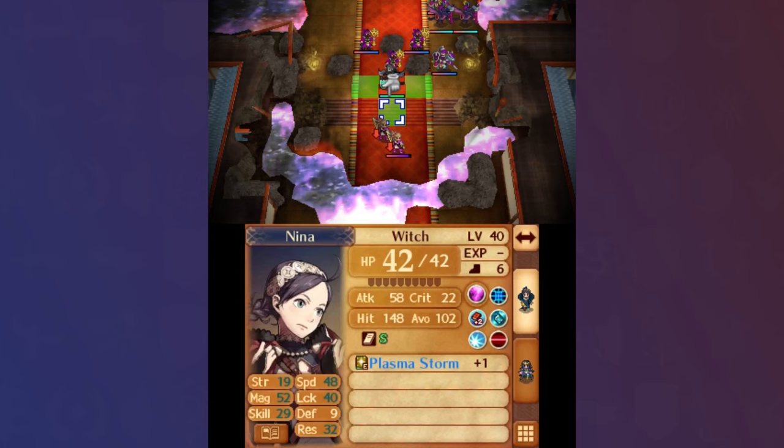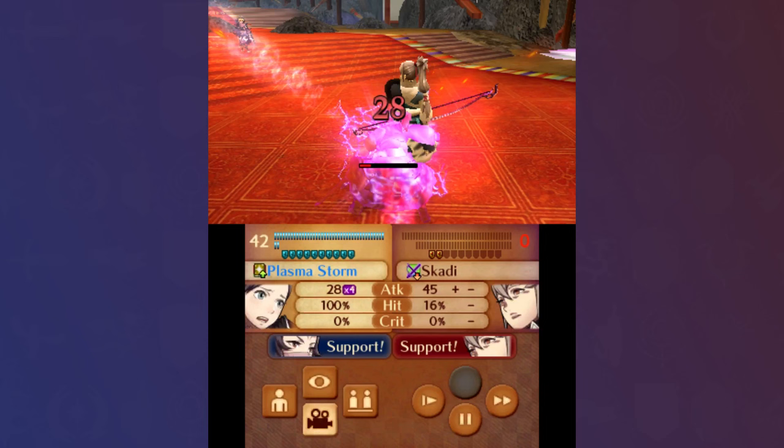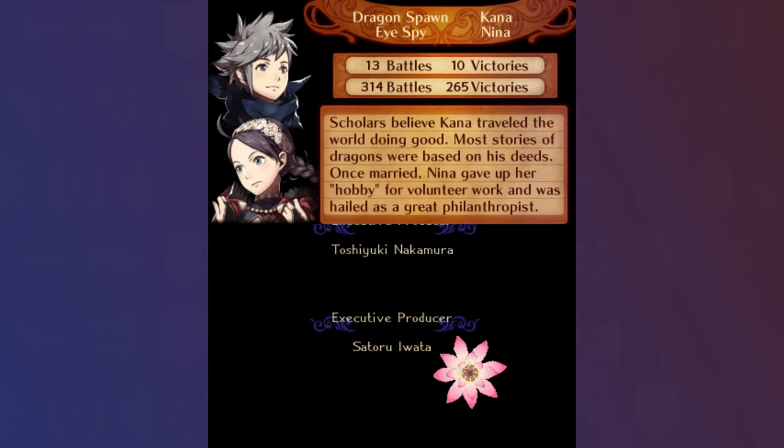This isn't the last we'll see of this though, because after some classic rescue usage, I get Nina down to Takumi in Endgame, Turn 1, in which we see that Takumi and his replica also trigger Daydream. Moving on, Nina gets the 3-shot with a Lightning +1, and the run is complete.